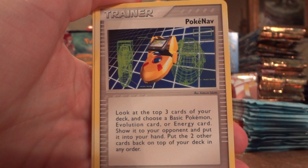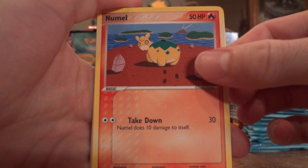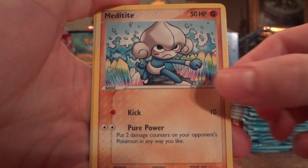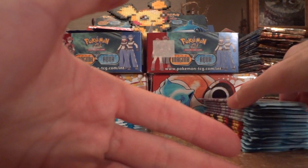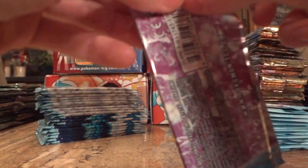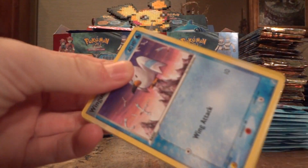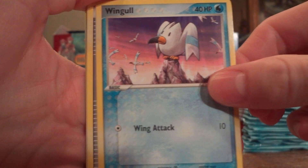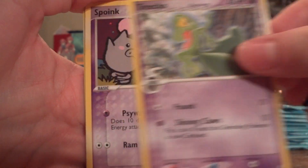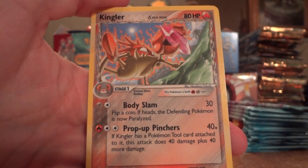Wartortle, Pelipper, Treecko, Charmander, Shroomish, Mudkip, Meditite, Venusaur Rare Reverse, Camerupt, Combusken, Wartortle, Wingull, Potion, Treecko, Spoink, Lotad, Double Full Heal Reverse, and another Kingler.